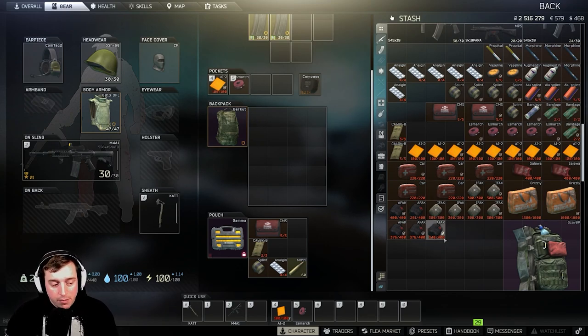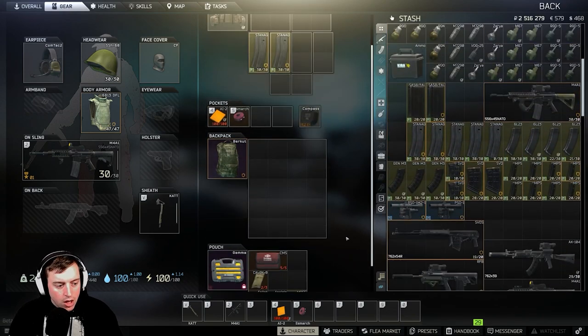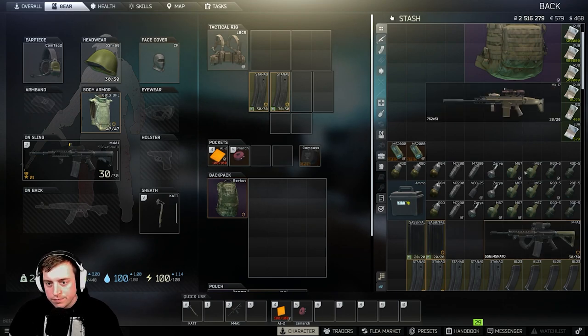That's the gist for medical stuff. A lot of my medical items get put in the secure container because I use them often and I want to keep them over multiple raids. As you can see some of these are at 376, 376, 340 HP resource — I did find those in raid off scavs, but I did use them.